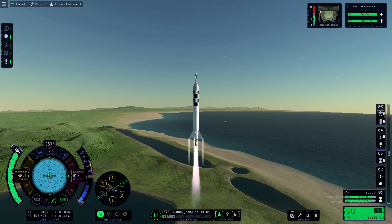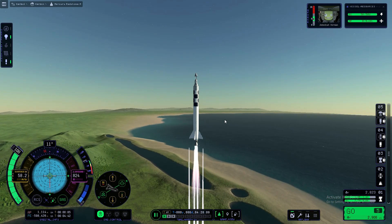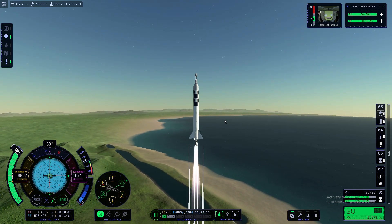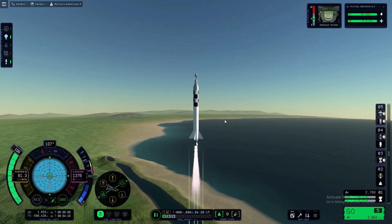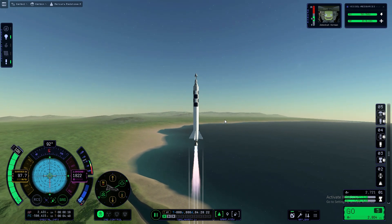I added some struts to the top of the capsule, along with a few pieces to make it look more like a Mercury capsule. The struts are the launch escape system, and then there are four retro rockets in it. So it should pull it away from the rocket body if something were to happen.